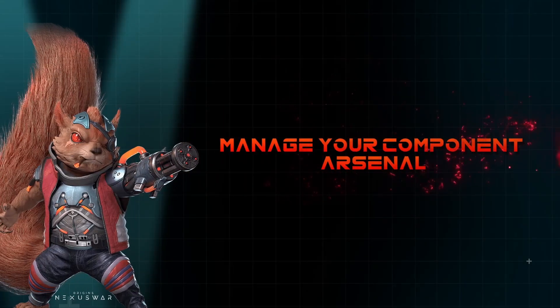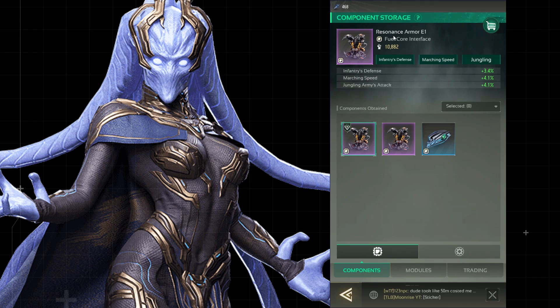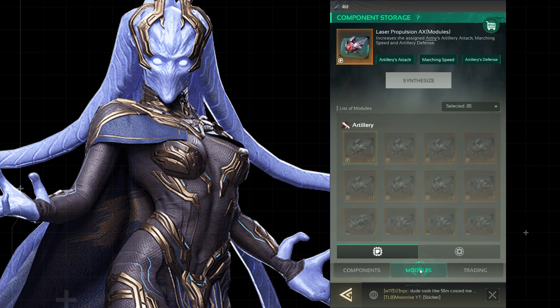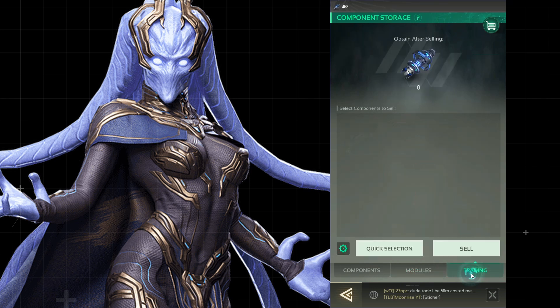Successfully crafted components are stored in the component storage, where you can view, sell, and even synthesize your modules into complete components. Additionally, enhance your accessory components by consuming duplicates or general modules of the same quality, boosting their effectiveness in battle.